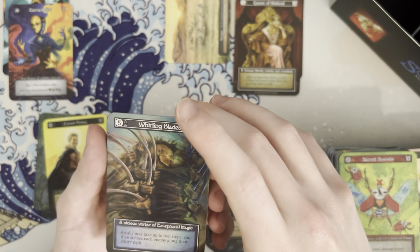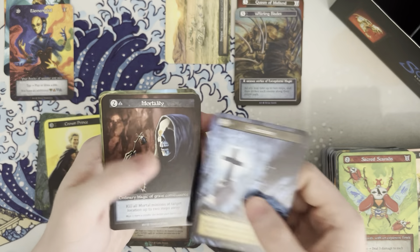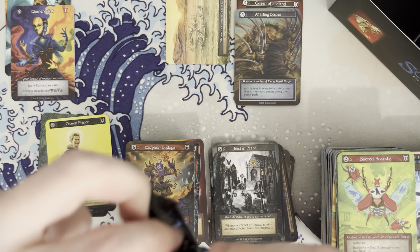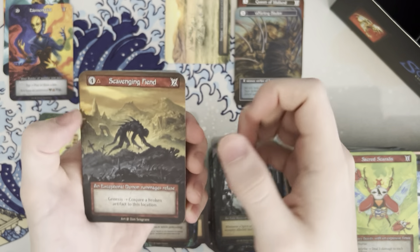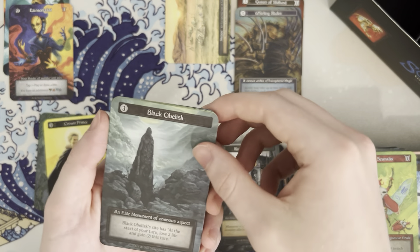Vicious vortex of exceptional magic — dang, those foils just go hard. Sandstorm. I'll pick it up a little bit — I think I've talked enough about how nice these artworks are. Chain lightning, black obelisk.